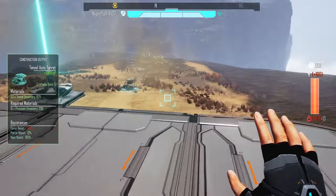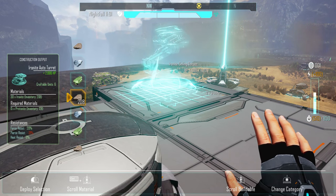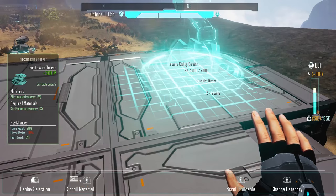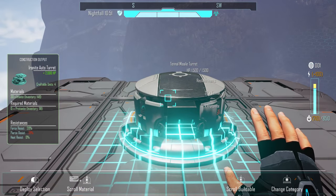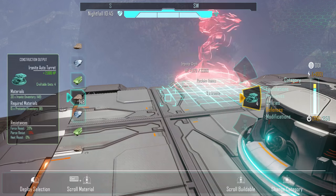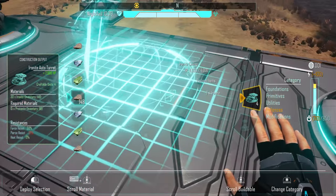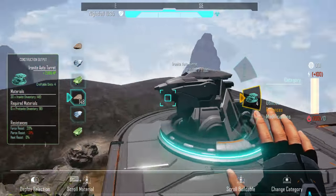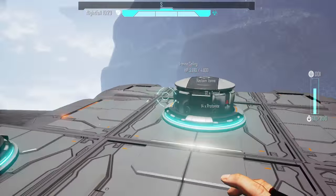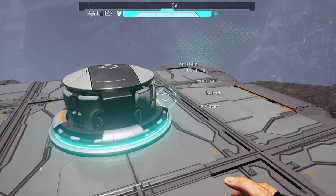We have a missile turret in the middle. I'm thinking we'll do auto turrets on the corners and the missile turret in the middle, and then if we need more, we can add shock turrets or something. How's our power looking? We have 850 power available to us. If we add more turrets — which I think we're good for now — we will need to build more generators. So maybe we make a generator building pretty soon. We'll put it over there-ish, put turrets on top of it and stuff.